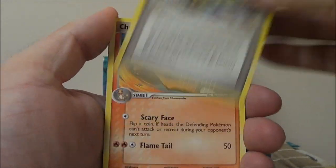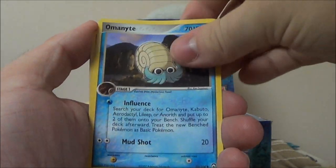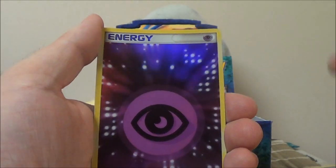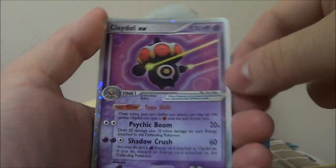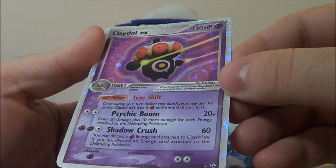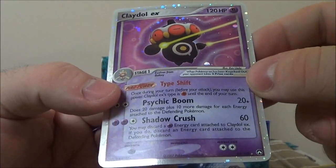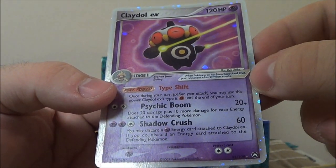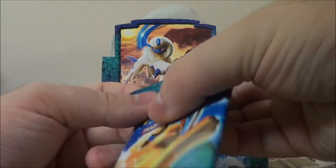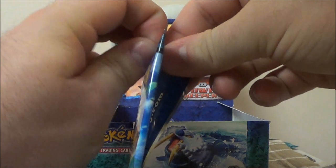Let's see what we got. Battle Frontier, Charmeleon, Machop, Duskull, Omanyte, Bagon, Mysterious Fossil. Ooh, Psychic Energy holo — that's awesome. And a rare — whoa, look at that guys. Claydol EX! Back when the EXs were 120 HP. Who needs 120 EXs? That's our first EX pull. Let's see how many more we get.